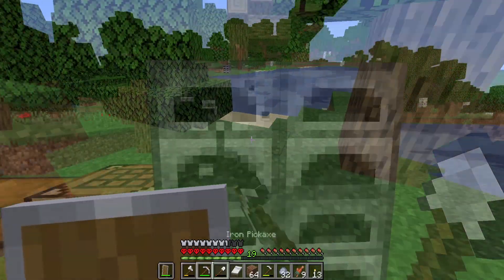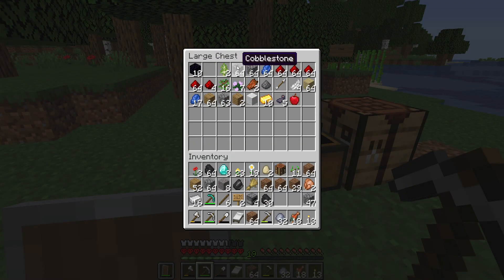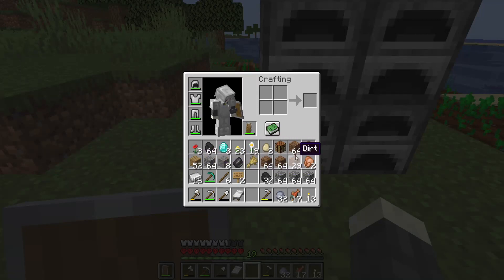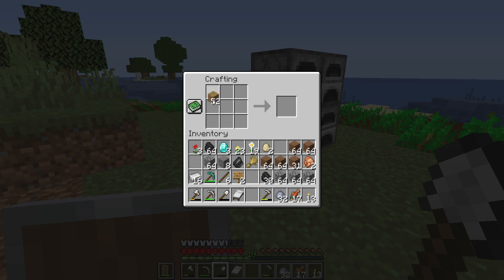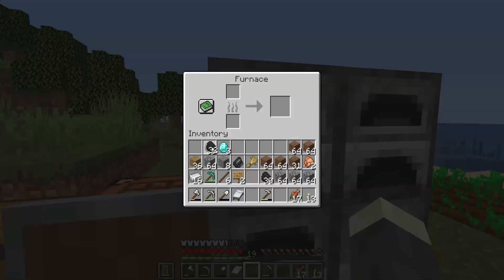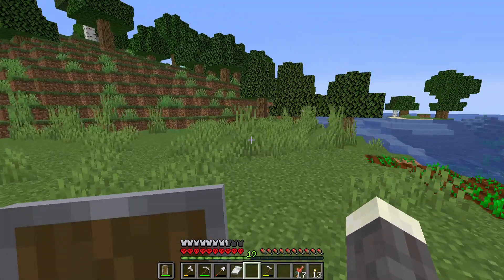Maybe we start moving stuff. I hear you, cows - we'll get to you. Don't panic. We should bring some cobble so we can start cooking it. We'll just set this stuff up off to the side for now. Crafty table, a couple of chests. Oh, there's a pink sheep - a pink sheep buried in there. All right, I'm cooking stone. That's what we need to do. Let's move the rest of our stuff over.